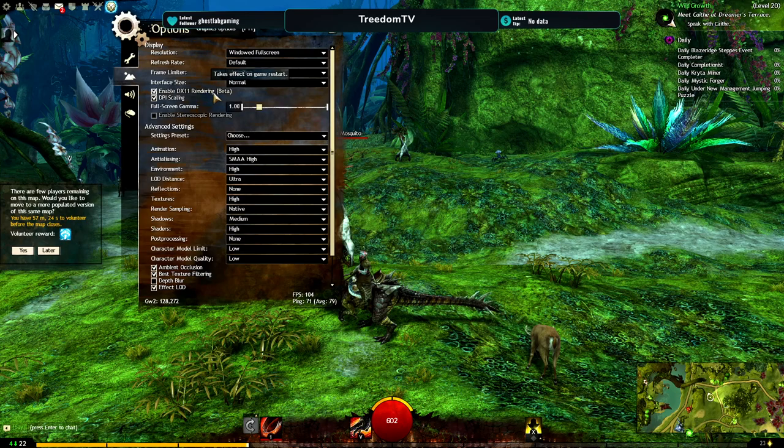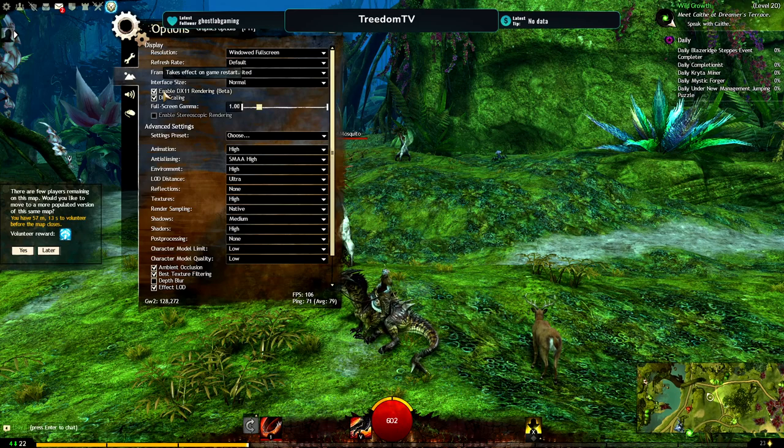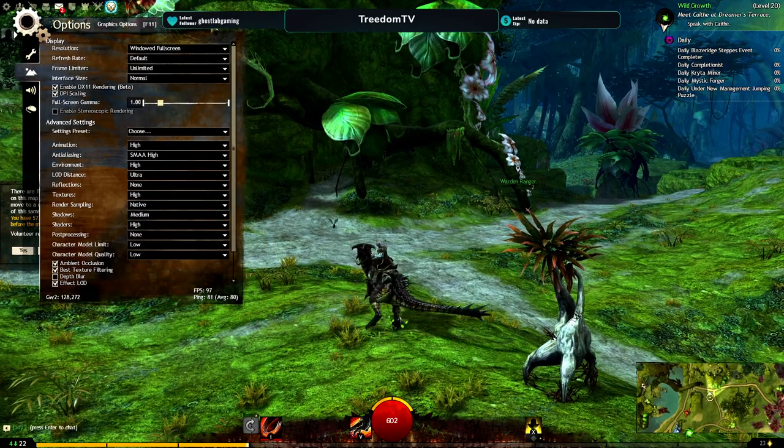When it comes to DirectX rendering beta, I have that checked. I've tried it on a few different computers, and from what I can tell it actually lowers the overall frame rate but raises the frame floor — so it makes the frame rate a lot more consistent and it doesn't drop as low. And honestly, I kind of like it.